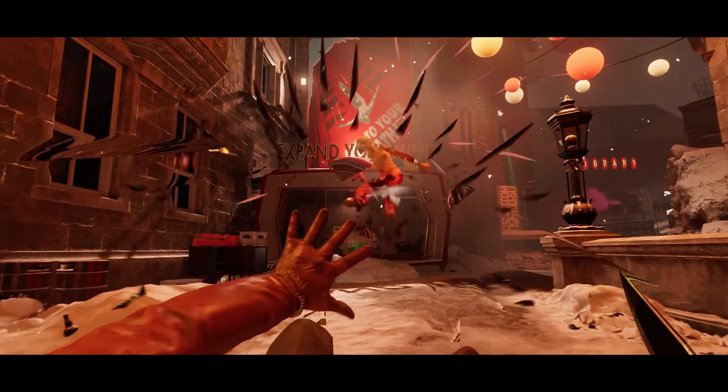Unfortunately, this showcase of badassery is quickly put to a stop by a henchman who manages to sneak up on Colt and blasts him at point-blank range with a shotgun, which then resets the time loop back to where Colt started initially — the black sandy beaches of Black Reef Island. How did he end up there, and why does the loop always take him back to that particular spot? I'm sure it will be explained during the course of the story.